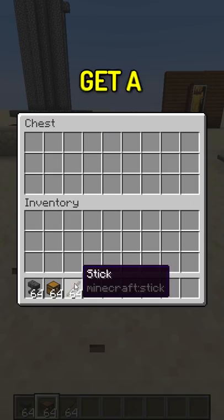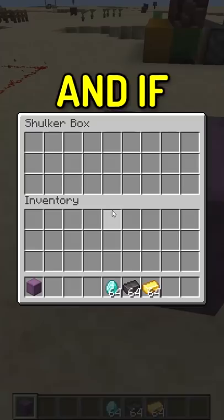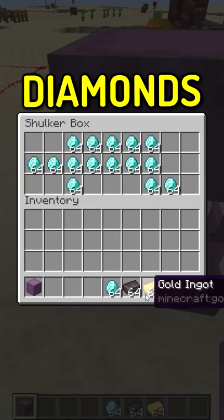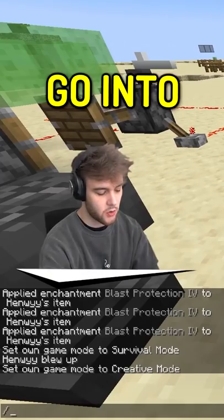So we need a completely damaged anvil. Let's get a chest full of sticks here. And then we need a damaged anvil right there, and if we get a shulker, fill it up with diamonds, Netherite, and a bit of gold. There we go, go into survival.